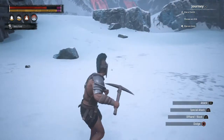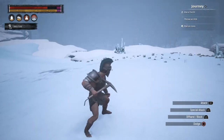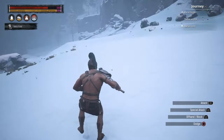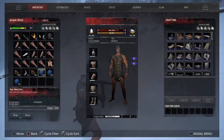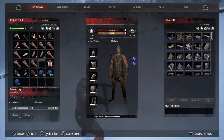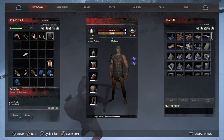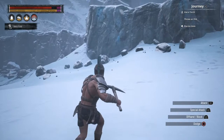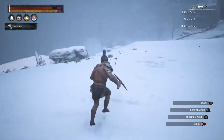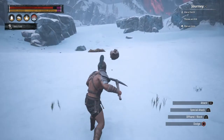And there we go — that is our star metal. So that's what it looks like. Let's just get rid of all the ash. There we go, so that's the star metal, and then you pop it in the industrial forge or the forge and it will cook it — hopefully — into ore. We'll find out.